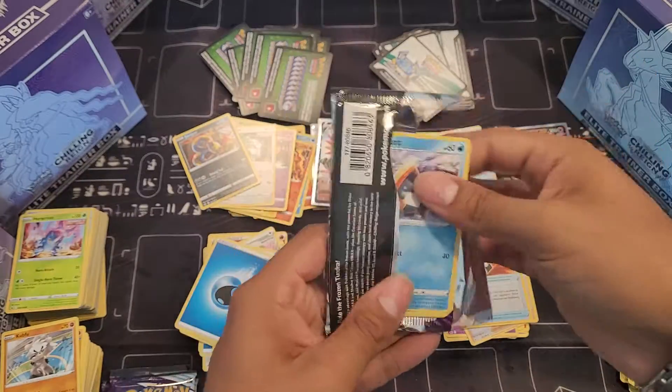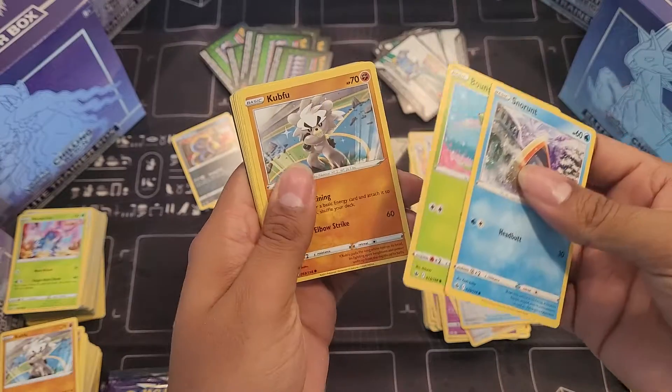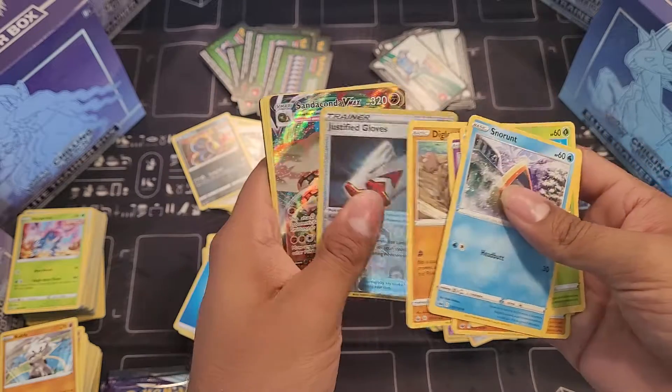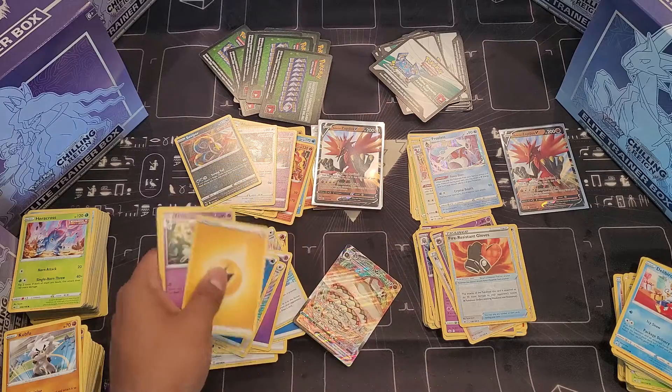I've now gone through all the Inteleon packs and all the Zapdos packs. Stonjourner, Kubfu, Inkay, Diglett — just finding gloves. Can't be excited since I already pulled one — sorry guys.